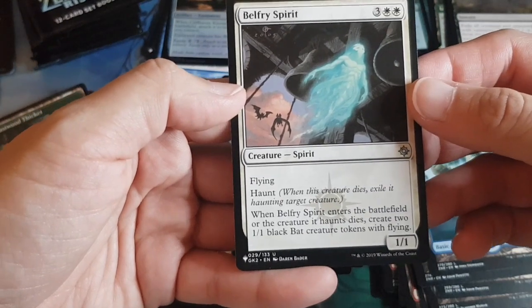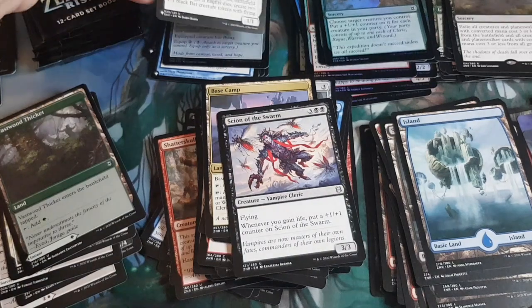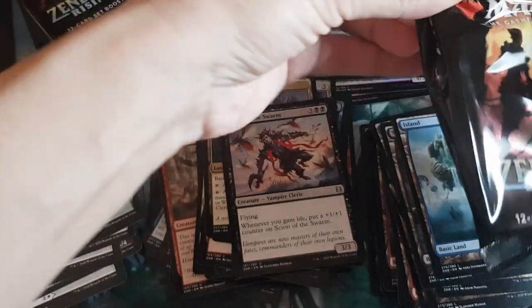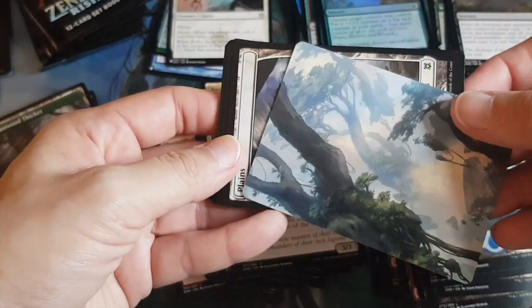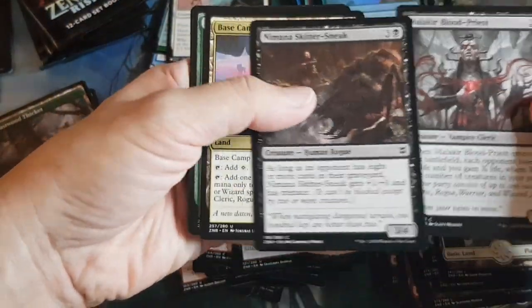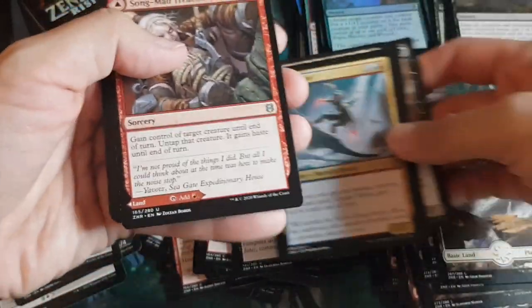Another card from the list — Bell Bespirit — a spirit with the Haunt mechanic: when this creature dies, exile it haunting target creature. First time seeing that mechanic here. Don't use it much anymore. Pack twenty-seven: beautiful Forest art plane. Rogue and Cleric, Basecamp following the party theme.